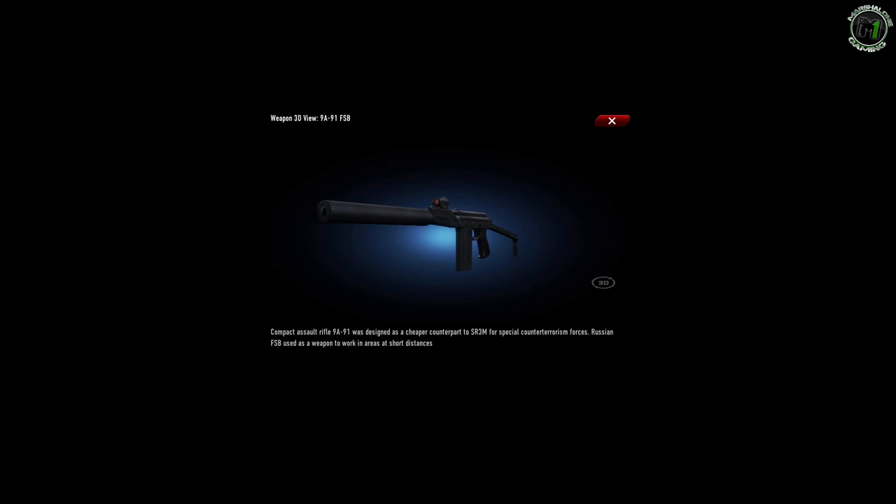However, the low magazine capacity of 20 rounds can make survival difficult when surrounded by enemies, so a good sidearm is recommended. It's very effective at distance and best at medium range — you'll want to control your fire and tap fire most of the time.